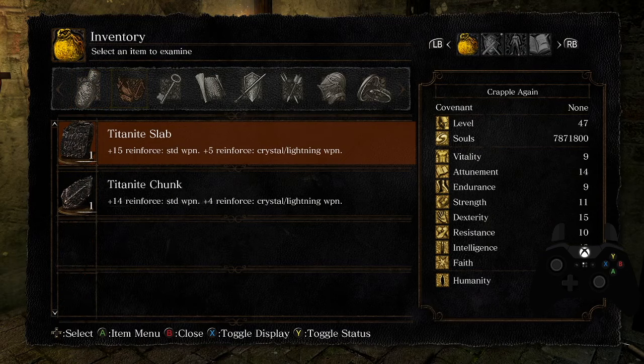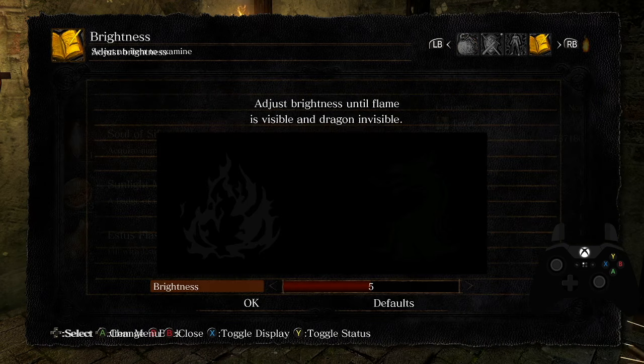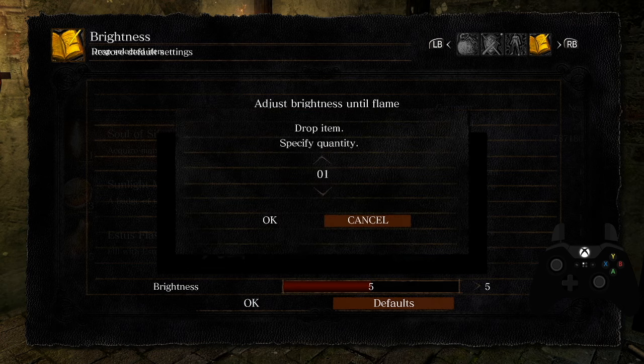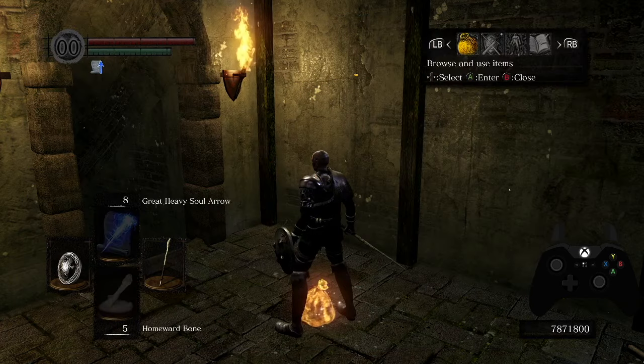I've got a couple of items here — Soul of Sif and a Titanite Slab to demonstrate. You do the same brightness method as you do for souls. You can see I've got two menus on top of each other, and now I push A to open the menu. Instead of trying to desync by doing down-left or down-right, I just push down-right A, which gives me the drop item menu. Then I push down, it gives me this negative quantity, and as it tries to take away the negative quantity it actually gives me the maximum number. I now have 99 Souls of Sif.